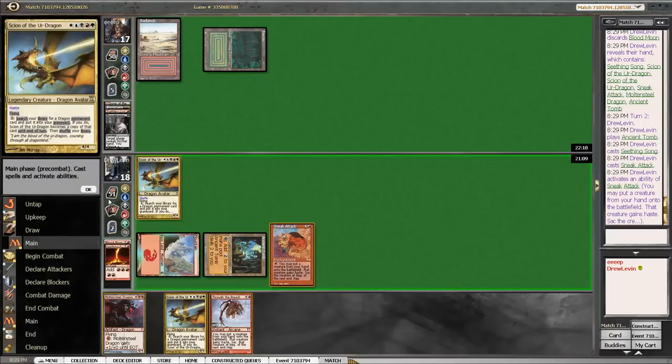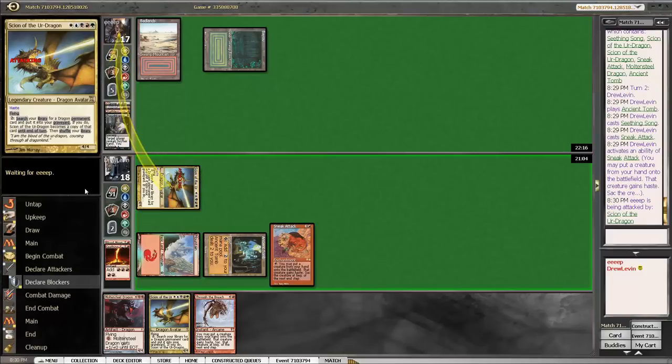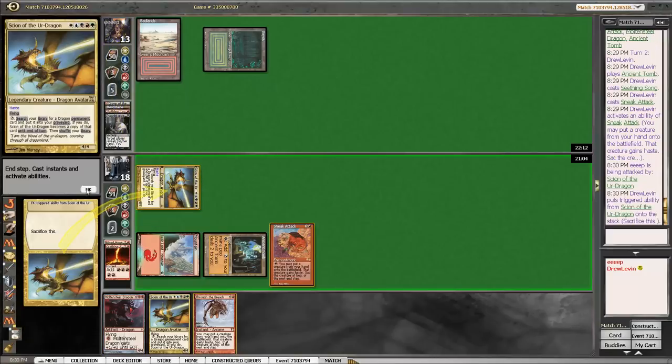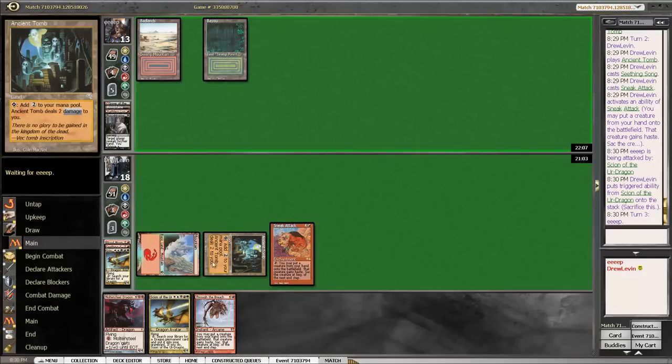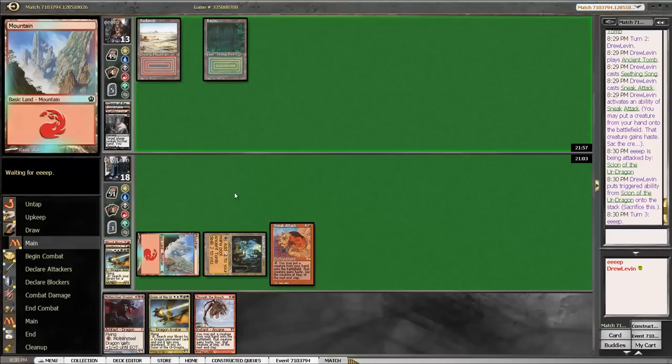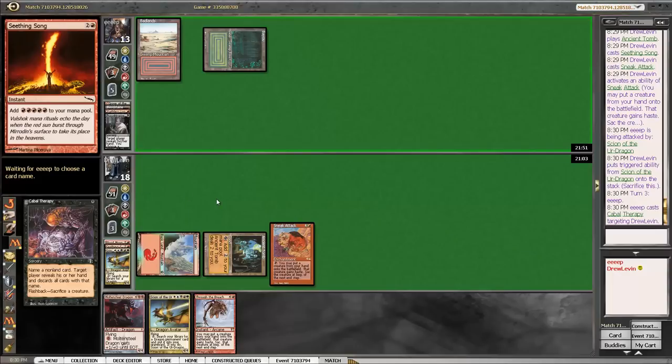And hit them for 5 with our Scion of the Air Dragon. Because we've got another one, and I can't imagine they have a Surgical Extraction in their deck anywhere. So next turn we can just sneak in Scion and turn it into Dragon Tyrant and deal them 12. If we draw a red source of any sort, we win. We're drawing live to a much denser part of our deck than if we were hoping to peel a Sneak Attack effect.